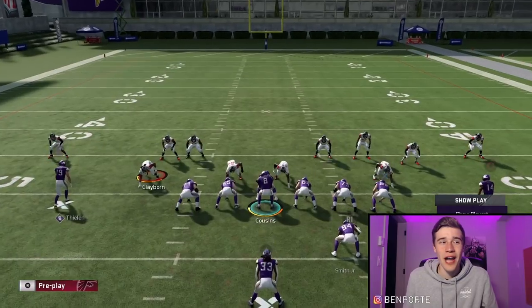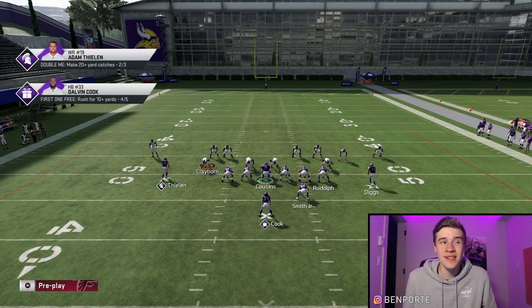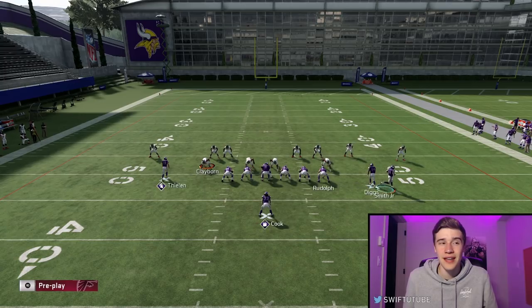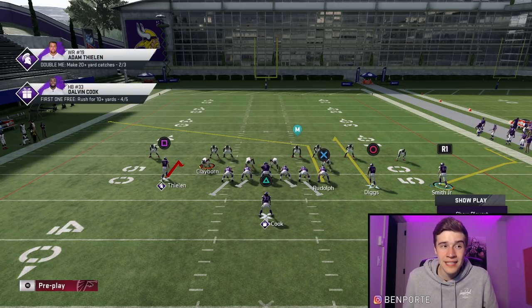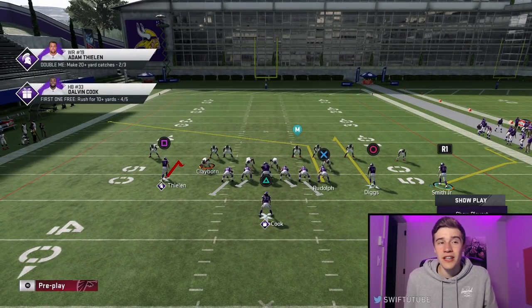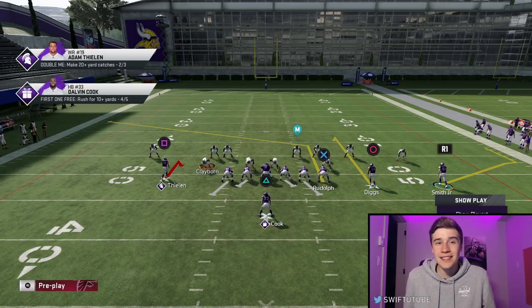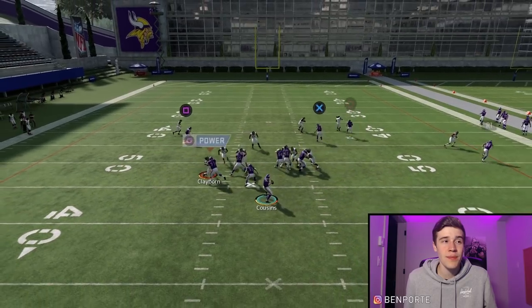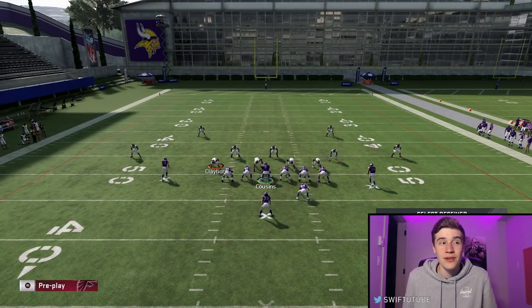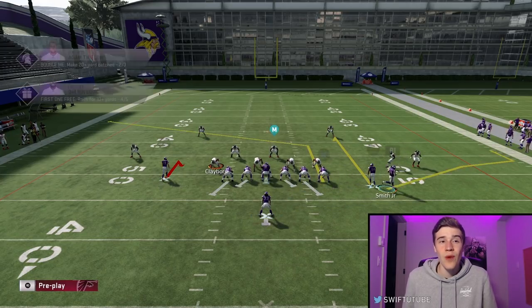The next play is Wide Receiver Out — super effective for beating man or zone, making your opponent's user make decisions. The setup: block your running back, motion out your fullback/tight end to the right side of the field, and put Adam Thielen on a hitch. This works best when the ball is spotted on the left side so you can motion the fullback out to the wide side. Against man you'll want to hit Thielen or Rudolph; against zone, Irv Smith is open basically right at the snap.